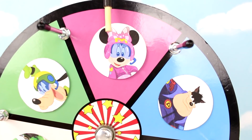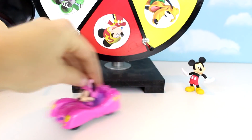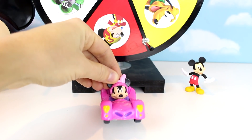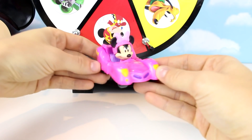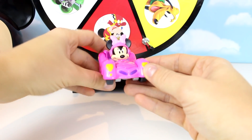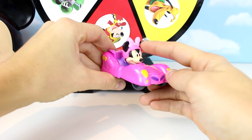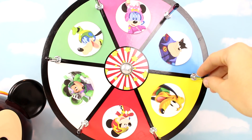It landed on Minnie Mouse with the pink spot. Look who decided to join us — it's Minnie Mouse, and she's in her pink race car. I love how everything's pink, even her boat and her helmet. Alright, two points for the good guys. Let's spin again.